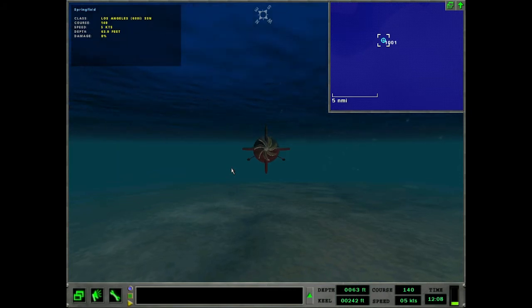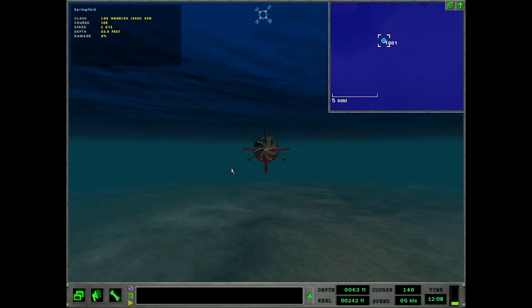That's a sonar and TMA thing we'll get to later. With the Periscope you can obviously figure out the range and course of a ship, so you can pretty much get a solution for any surface ship using the Periscope. So let's get into it.